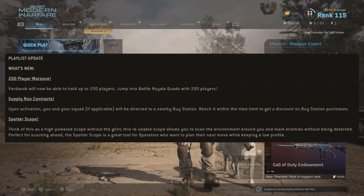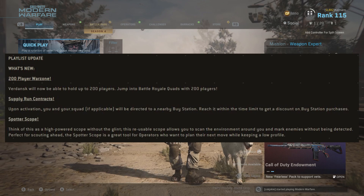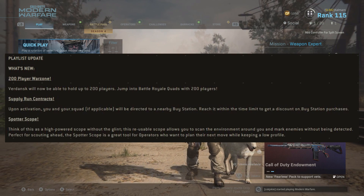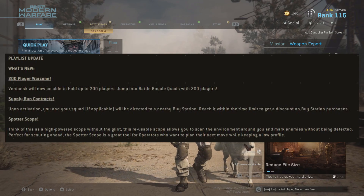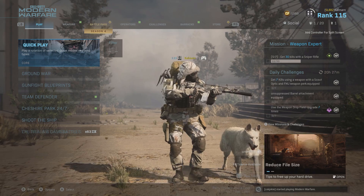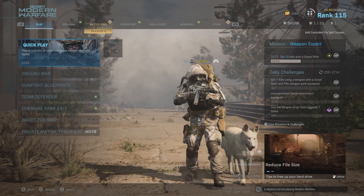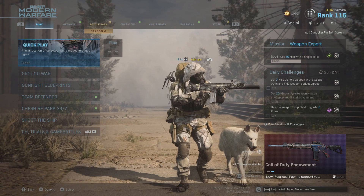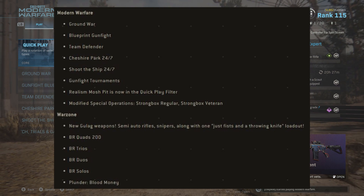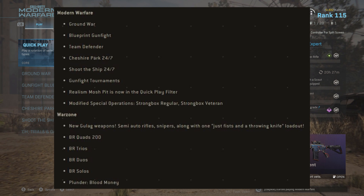The other big thing is the new spotter scope that you can find within the game. Think of this as a high-powered scope without the glint. It's a reusable scope, kind of like binoculars, that lets you scan the environment around you and mark enemies without being detected. It's like a sniper scope that you can use to look off into the distance and mark enemies, and then ping them so your teammates can see where they are.